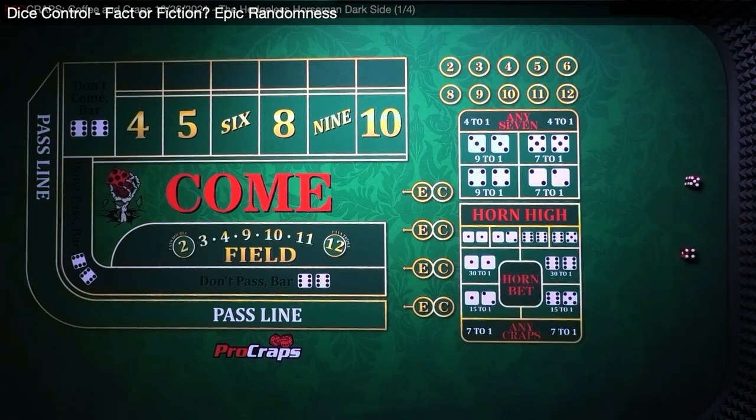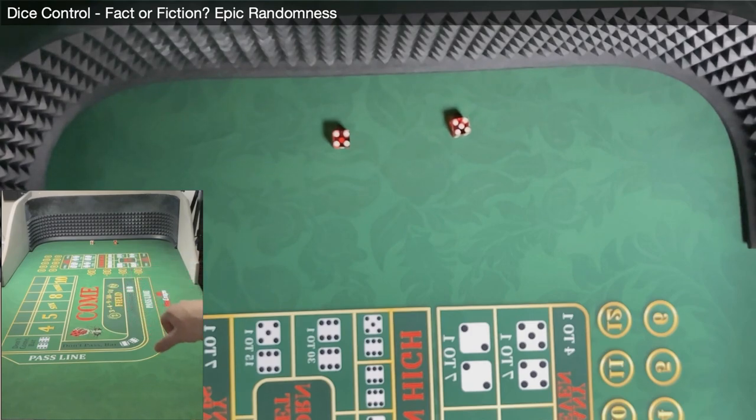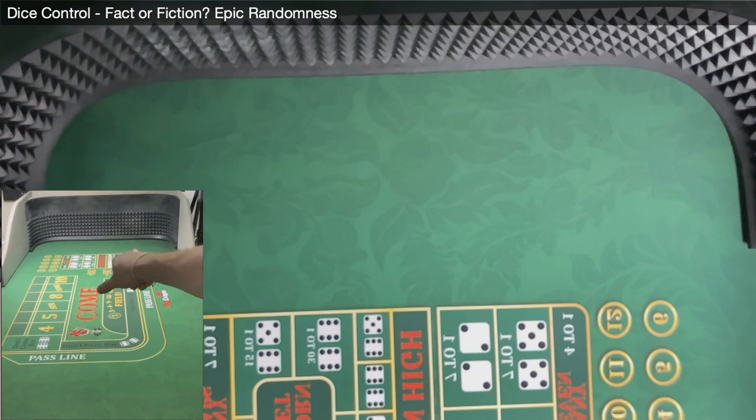Another shot — a four-five, an on-axis result with no ones or sixes showing. Let's see the slow motion. The dice hit the back wall nice and low and came to rest pretty quickly, though the ones and sixes did show as they came to rest. We lucked out and got the four-five. What I actually like about this shot is the lack of bounce off the back wall — boom, boom, and they basically stop right there. There's a little extra roll at the end, but the energy was under pretty good control even though all the faces showed.